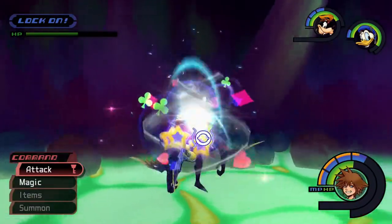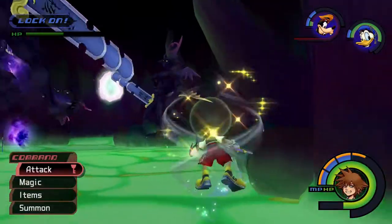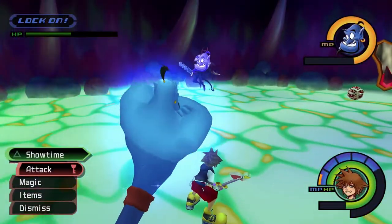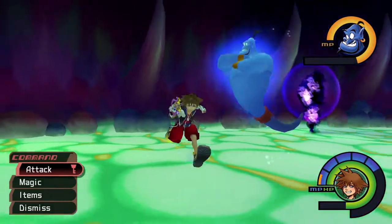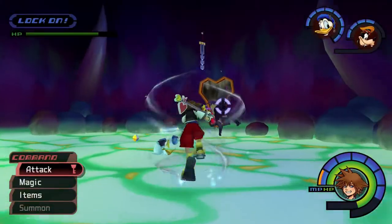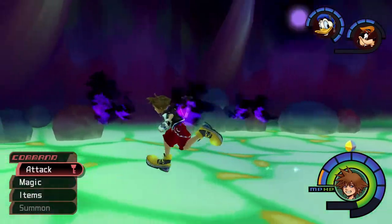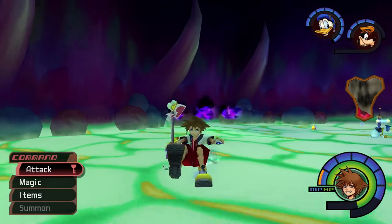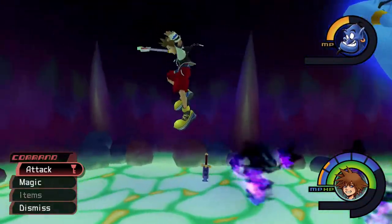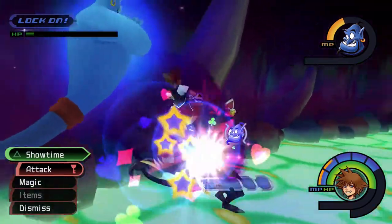Having Arrow Magic active should help lower the amount of damage you take, and it will stagger the Invisibles when they get close to you. Whenever they flip their sword and strike it into the ground, a dark ring will surround Sora or another party member. After a few seconds, the ring will collapse inwards and damage its target, but you can avoid this by dodge rolling or jumping just as the ring starts closing in. When the ring disappears, close in on that Invisible and get ready to strike with an air combo or Gravity.